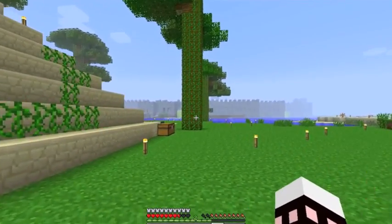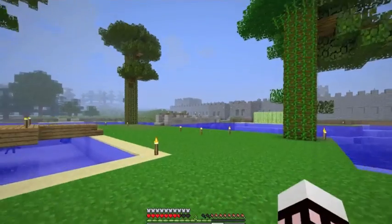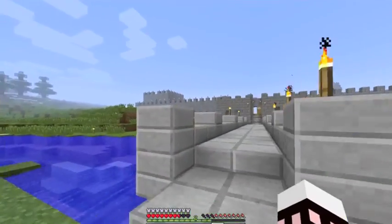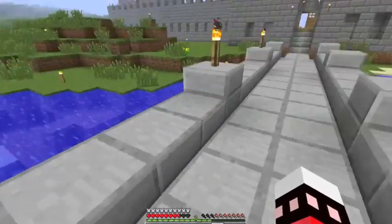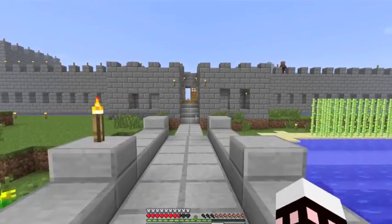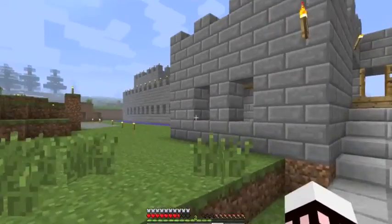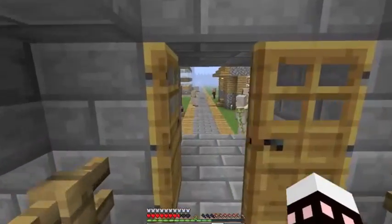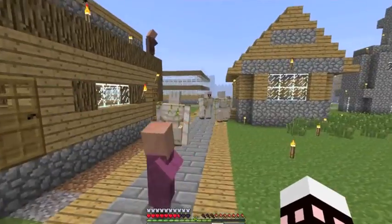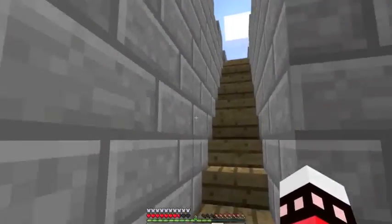Now, this town is where we actually originally spawned. You can see I kind of built the castle walls around it. Originally it was just like four or five little huts out there, but we decided we needed to protect it. I built a bridge too. Everybody helped with building some of the houses, but I got tired of the zombies, so I built them the walls. The walls are mine.